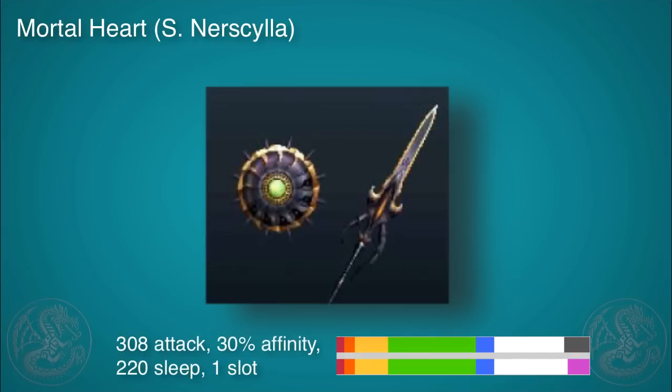And of course the Mortal Heart. This thing not only puts enemies to sleep really fast but it's got pretty decent attack at 308. 30% affinity, so this thing is begging to be used with a full Camelio set with status up and status critical. It's got a slot, and if you put sharpness plus one that sharpness just never goes away. It's great.